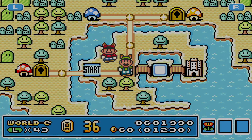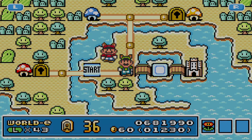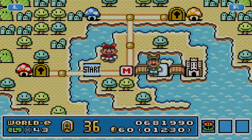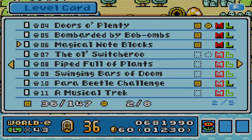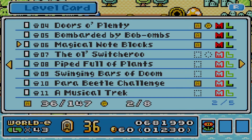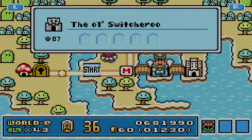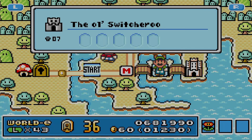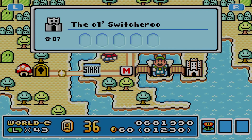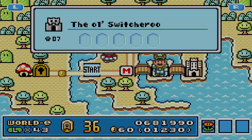But that is it, guys. Thank you for watching. In the next video of Super Mario Bros. 3 for Mario Advance 4 and the level card series, we're gonna go ahead and do The Old Switcheroo. I remember this one — this is one of those fortress levels. So, I've been CaptainPanel of the Super Paladin Bros. Leave a like, also subscribe. Check out the playlist section at SuperPaladinBros.com, and I will see you in the next video. Bye.